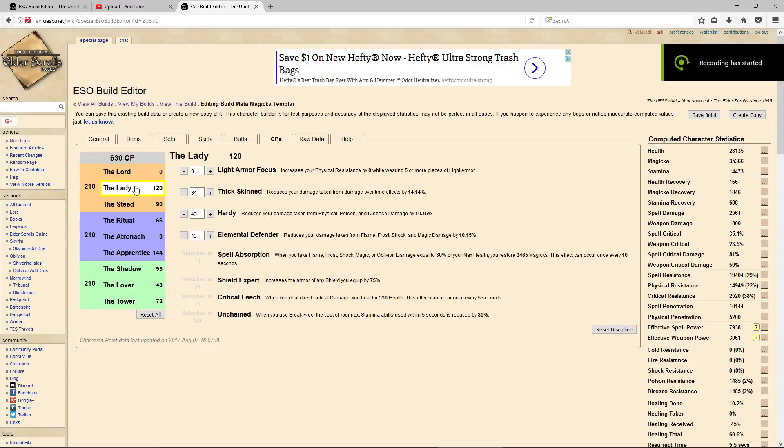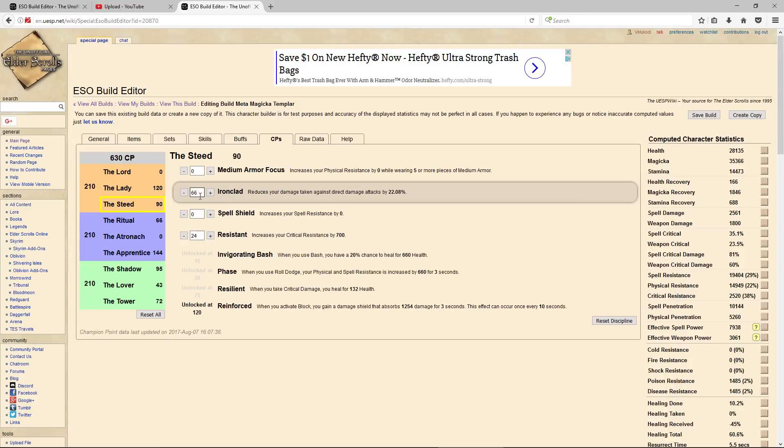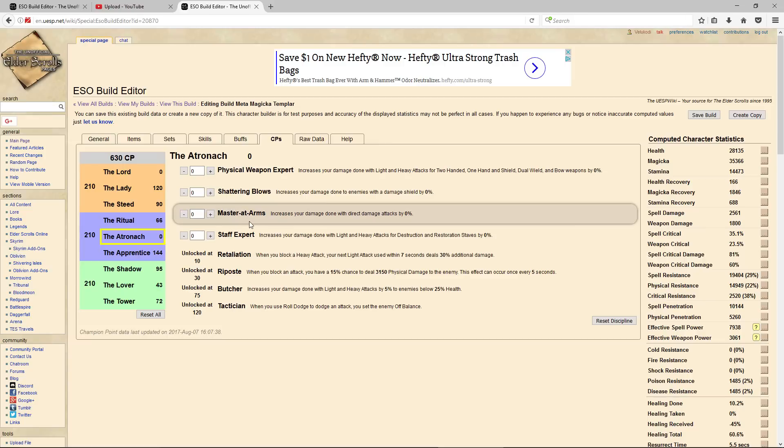For our champion points, we are running 120 into the Lady so we get the Unchained passive and can use Shuffle at a really low cost, nearly nothing. We have 43 into Hardy and Elemental Defender, and 34 into Thick Skin. We have 66 into Ironclad and 24 into Resistant. For the Blue Tree, we have 66 into Thaumaturge since most of our damage comes from DoTs, 61 into Elfborn, 64 into Elemental Expert, and 19 into Blessed. I didn't find Mastered Arms to be really beneficial for Magicka Templar since most of our damage is not really direct damage, so I didn't put any points in there.